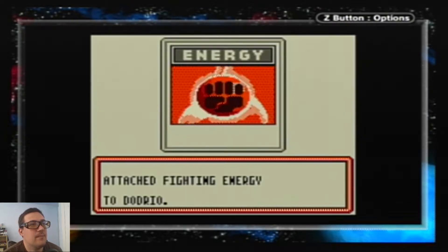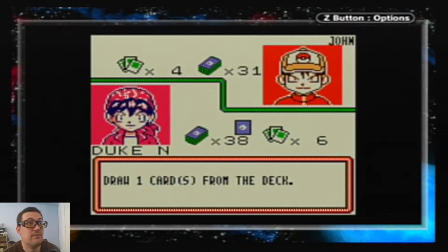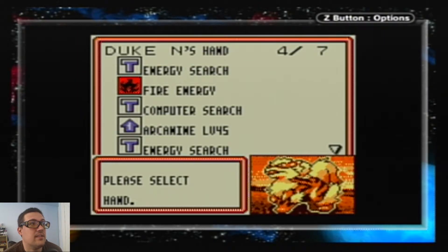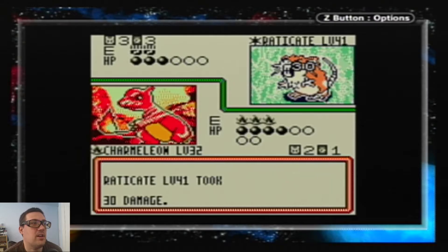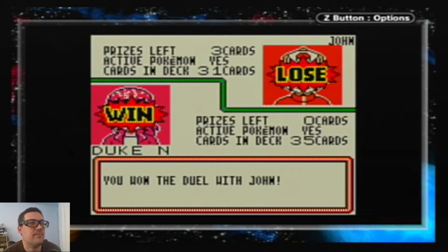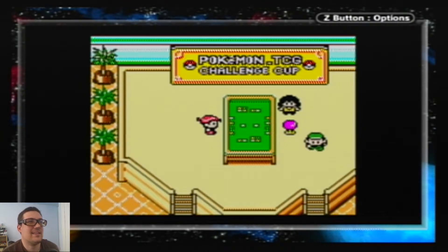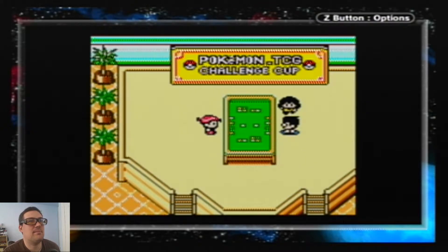Let's get Growlithe and get a Ponyta out on the field just in case. We're going to do a Normal Slash — Flamethrower requires burning an energy card, and since it'll take two turns regardless, I'd rather just use Slash. We got a nice Energy Retrieval. We're actually going to put a Double Colorless Energy on Growlithe to get him to Arcanine — Arcanine is going to be able to knock out anything at this point. Wait, I didn't even need to — I'm on my last prize!